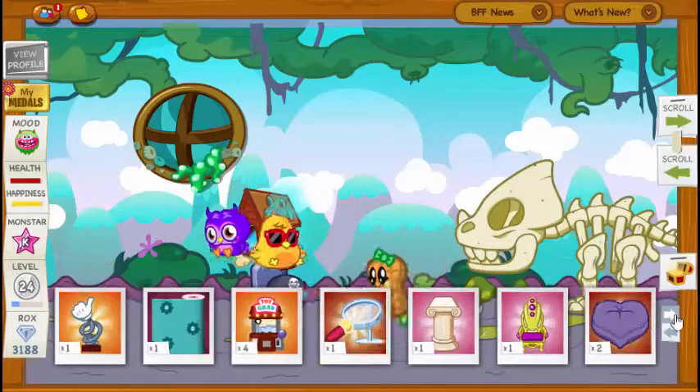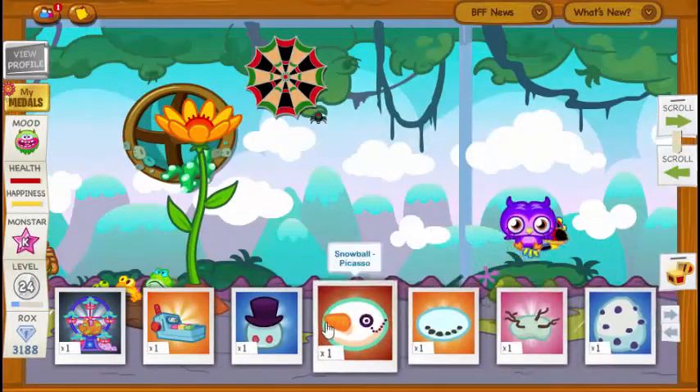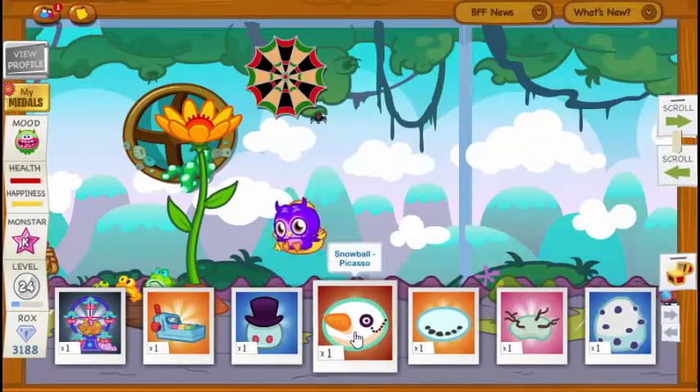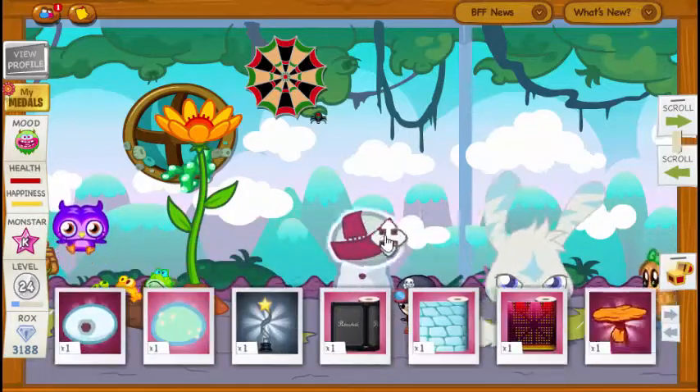The theme I was going for was like a jungle or an earthy theme, so I purchased a lot of things that you'd find outside or in the open. I wasn't sure about the combination of some of these items, like including the snowman, which you would find outside, but would you really find it in a jungle?